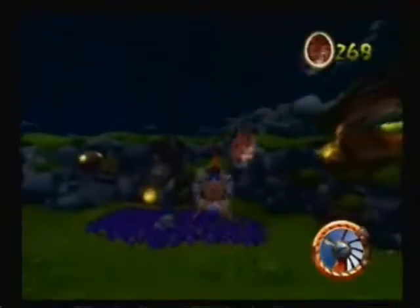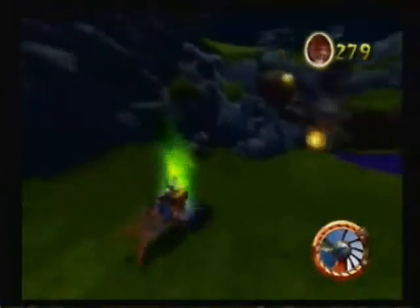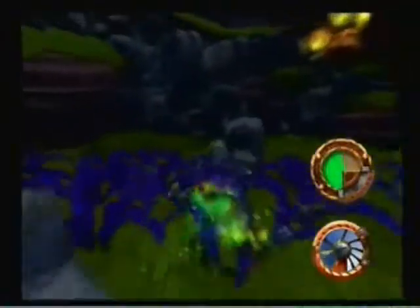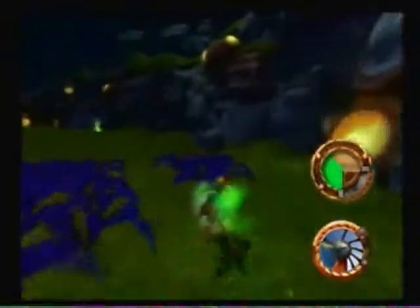And here are the dark eco plants that you gotta spray — you spray them with green eco, which is conveniently right here. This is a fun mission — once again they mimicked this in Jak 3 actually. You gotta get rid of every single one of them, so you better watch out.